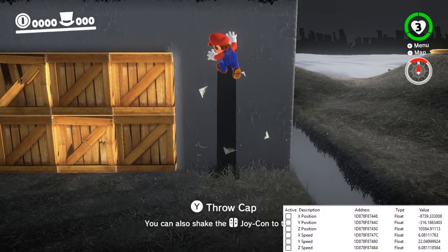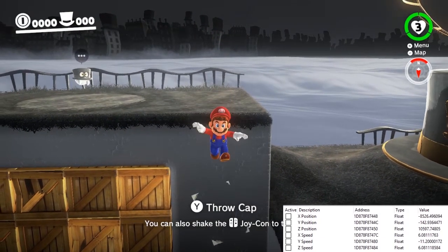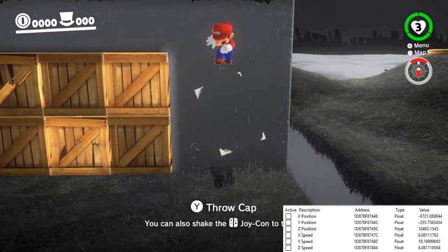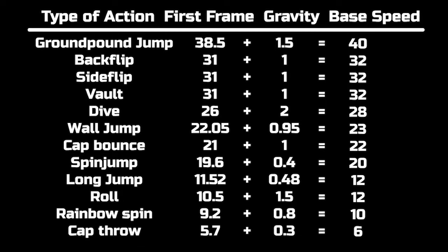This is why the initial speed of wall jumps is 22.05 instead of a more round number. The base value is 23, and 0.95 gravity is subtracted first to get a first movement of 22.05 units. By adding that frame of gravity back, we can see all the base values. Figuring out the initial speed on the moon is as simple as taking the base value and subtracting the moon gravity for that action — though there will be exceptions to this rule too.